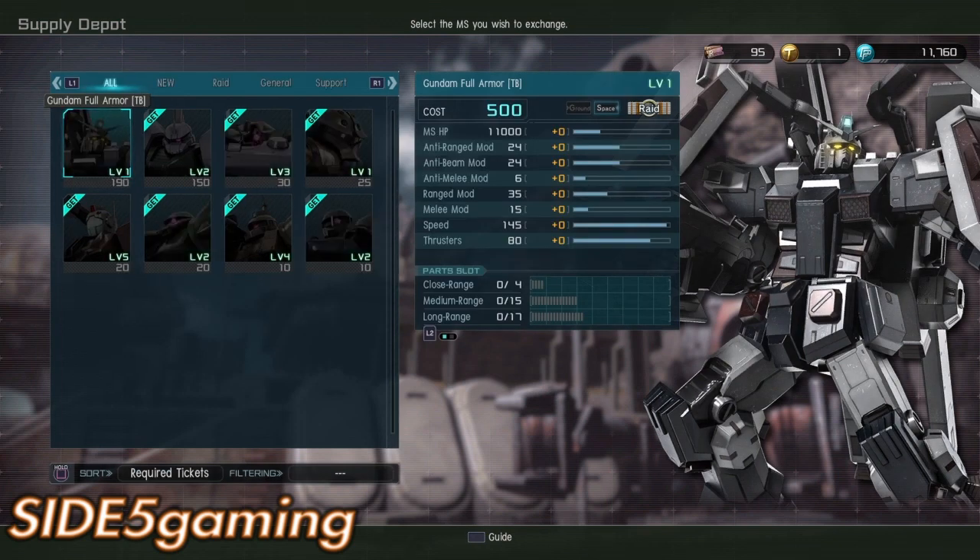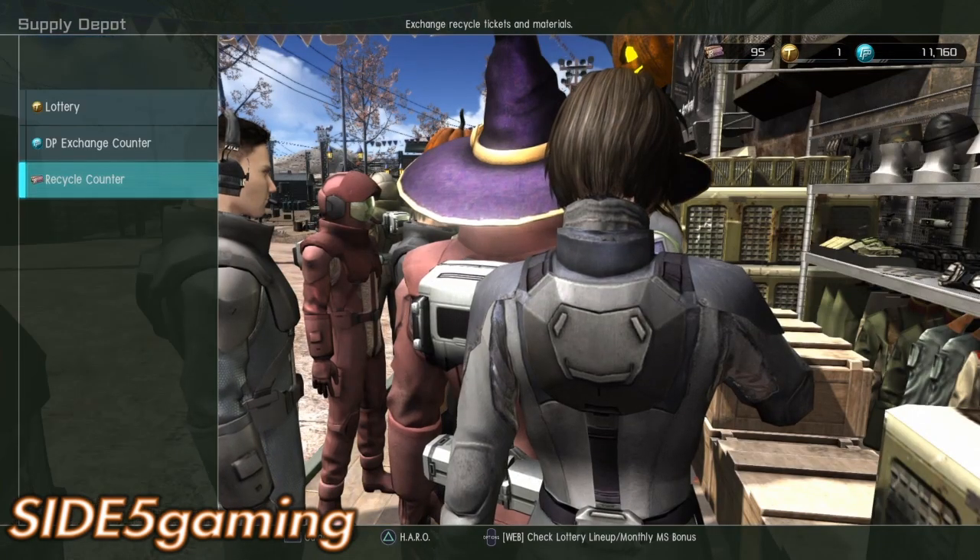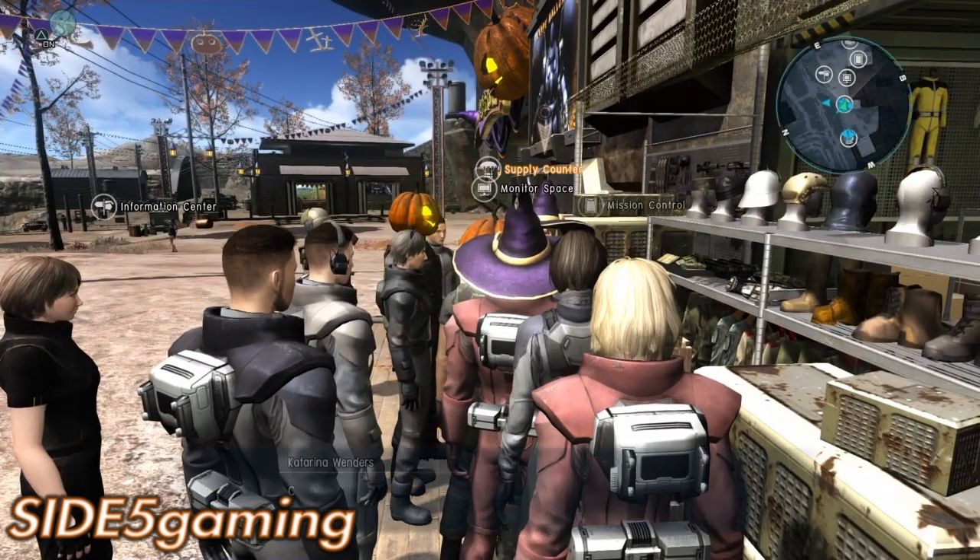Under mobile suits available today, the Thunderbolt is in there at level one — this is 3 p.m. the day after the update came out, so this is essentially everything for the 25th. The Thunderbolt is 190 tickets — wow, that's heavy.